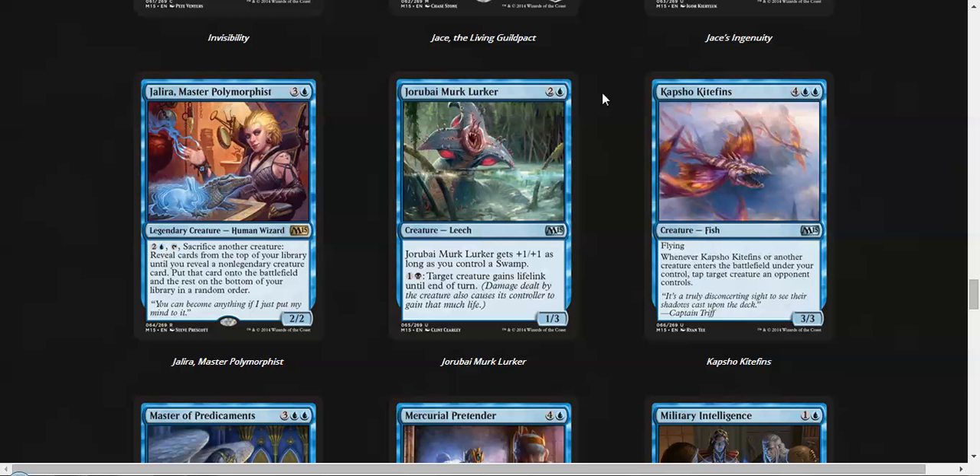Drown in Sorrow — Merfolk Lurker is part of the enemy cycle. It can become a 2/4, so it's efficient for three mana, and target creature gets lifelink. The fact that it's a target creature effect can get out of hand nicely. I actually like this card if you're in blue-black, but that's true of the whole cycle — if you're not in the other color, it's disappointing.